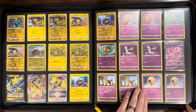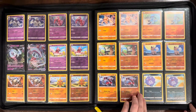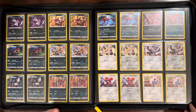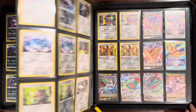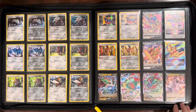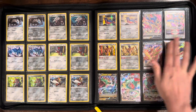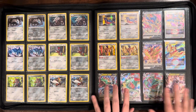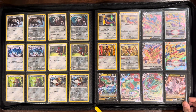Even in the main set you're not getting anything you're too unhappy pulling. In the reverse holo slot, I think is where the Galarian Gallery cards would appear in the packs. This is a really cool page — it lines up really well in the master set with all the Zacians, all the Zamazentas, some Rayquazas, and lots of V Max, V cards, and V Stars.